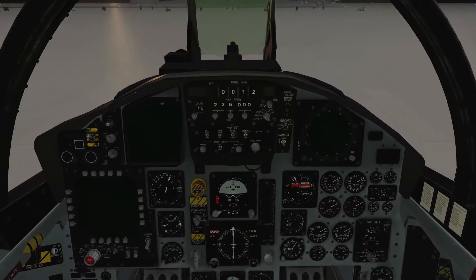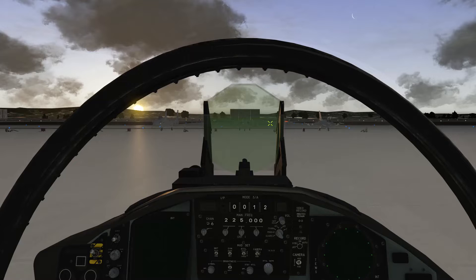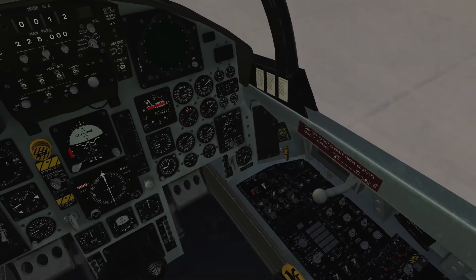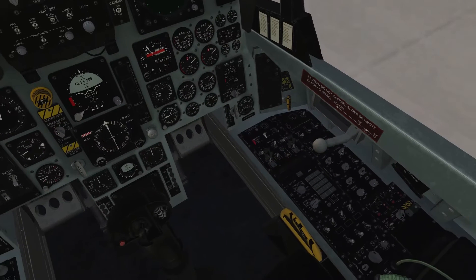Let's mention first that we have some documents available for the F-15. We have the Dash One — that's 34 pages — and checklists. The checklists include all normal and abnormal procedures. Normal procedures cover starting the engines and basically the whole taxi procedure. If you want to follow along with what we're doing here, the BMS F-15 checklists are your way to go.